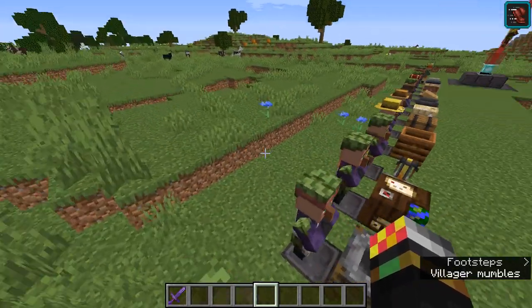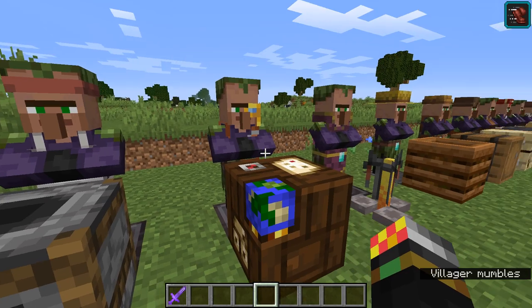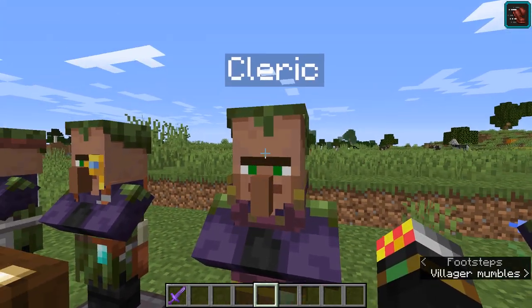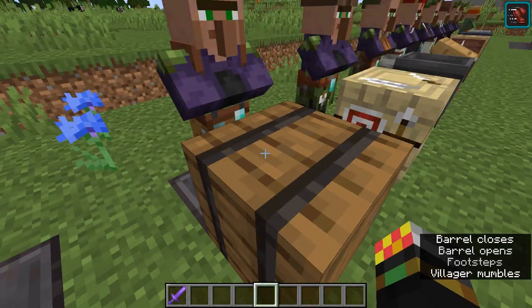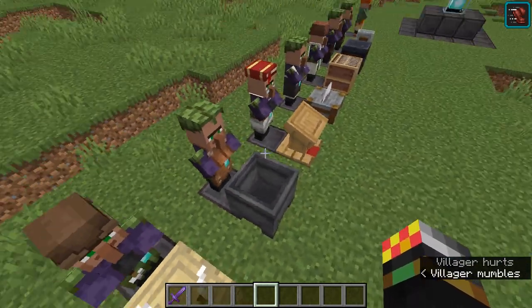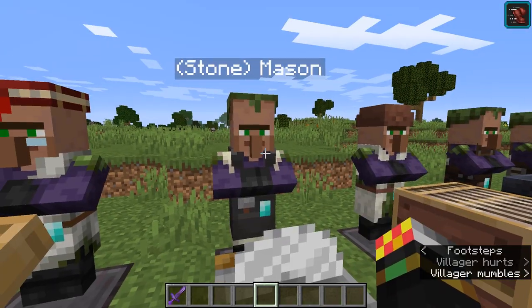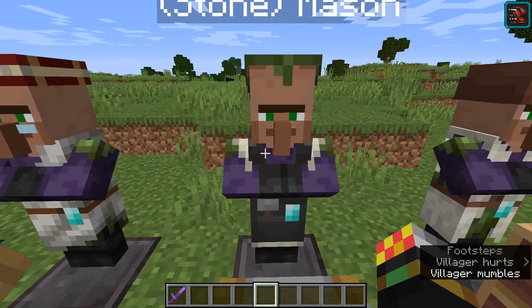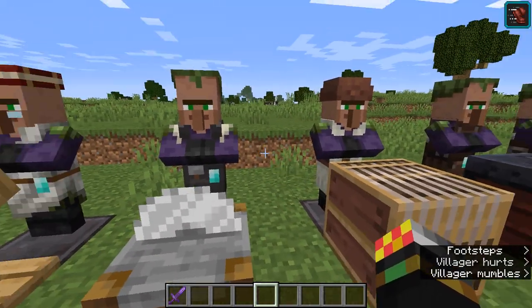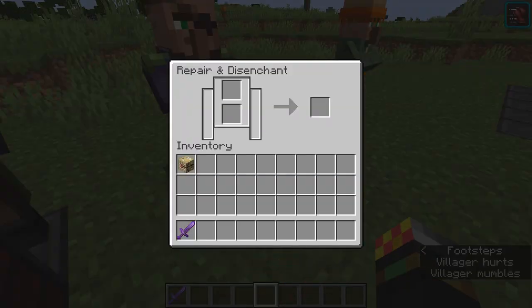Now let's get into the job sites for each job type. The armorer uses a blast furnace. The butcher uses a smoker. The cartographer uses a cartography table. The cleric uses a brewing stand. The farmer uses a composter. The fisherman uses a barrel. The fletcher uses a fletching table — hopefully they add an actual function for that block. The leatherworker uses a cauldron. The librarian uses a lectern. The mason uses a stonecutter — called a stone mason in Bedrock Edition. The shepherd uses a loom. The toolsmith uses a smithing table, which finally gives it some function. And the weaponsmith uses a grindstone.